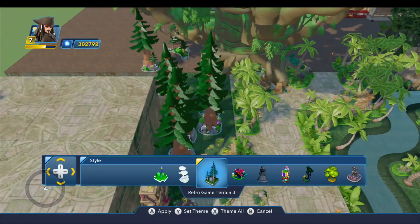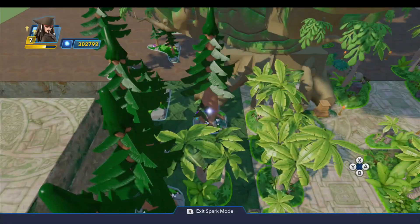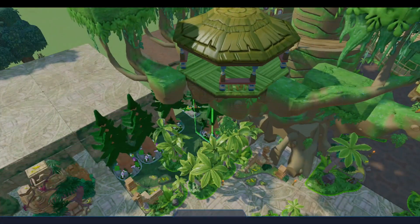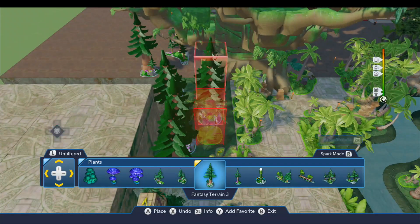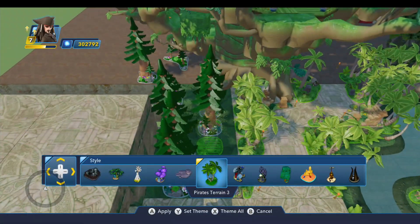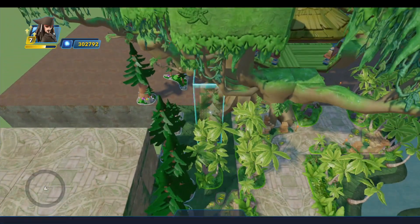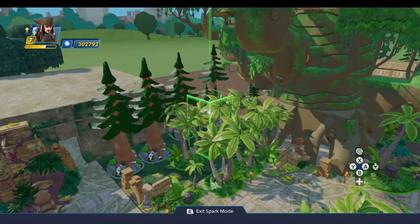These three here are going to be styled to be the pirate's theme — I'll apply that. I accidentally deleted one, so I'll pick that up and put it back down. That only sits in there one way, so that'll do. I'll apply the style, and apply again. So those three will be the pirate's theme.